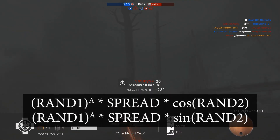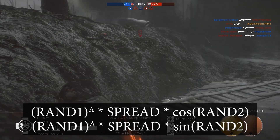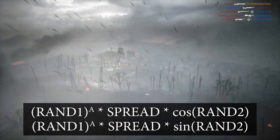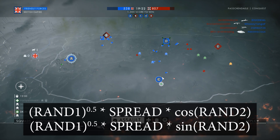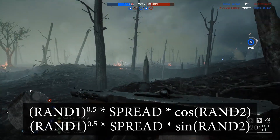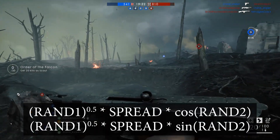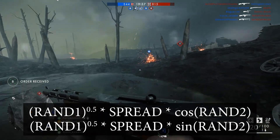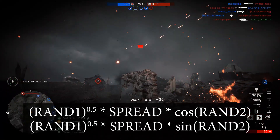The game actually takes that first random number and then raises it to a power. This power, called A, is related to how the bullets are dispersed within the spread circle. In Battlefield 1, A is equal to 0.5. There's a whole lot of information about how different powers affect the dispersion within a circle, but all you need to know is that in Battlefield 1 with the 0.5 A value, your shots are more likely to end up in the outer half of the circle than in the middle. The game then takes that and multiplies it by your weapon's current spread and then either the cosine or the sine of RAND2. The cosine is for horizontal dispersion and the sine is for vertical dispersion.